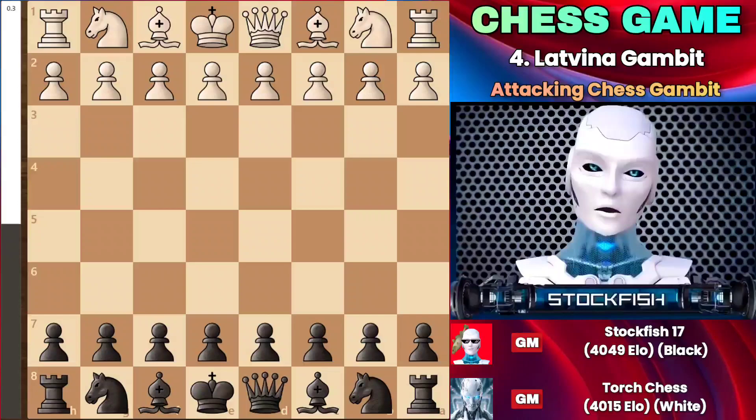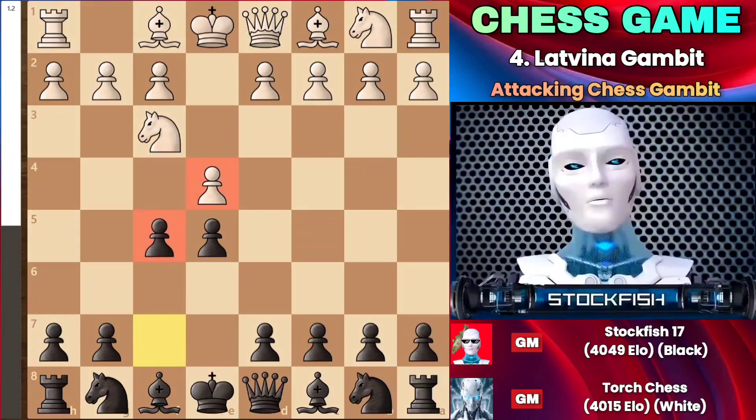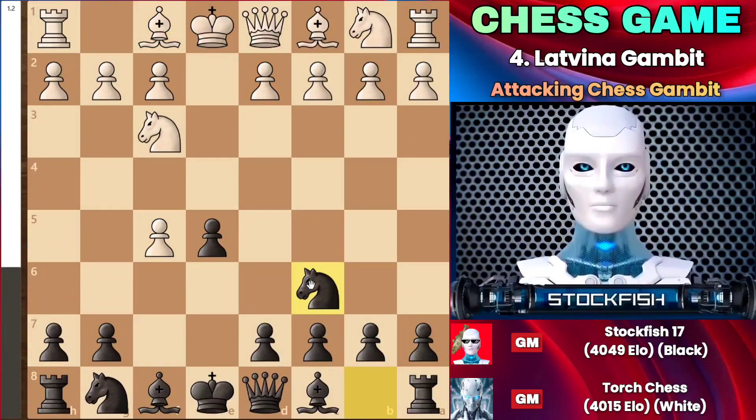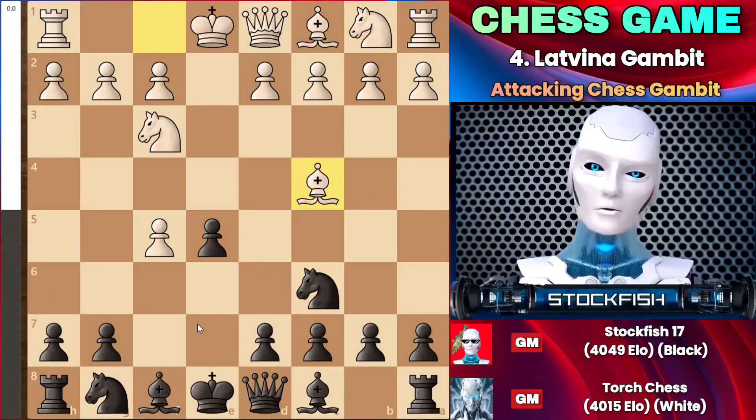Without wasting any time, Torch started the game with e4, we have e5, Nf3 and f5 on the board. White has two options: to capture either the f5 pawn or the e5 pawn. First, we will look at the variation behind exf5, which is a very reasonable move that 90% of players go for. Then you can play Nc6, and white has lines such as Bc4, playing d3. Let me show you the variation behind the bishop to c4 line, which opens this diagonal widely.